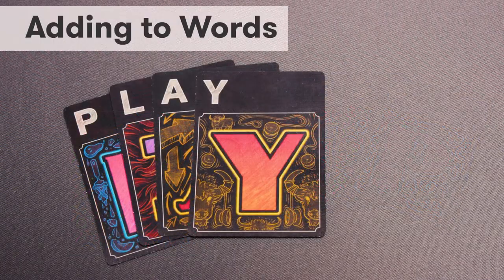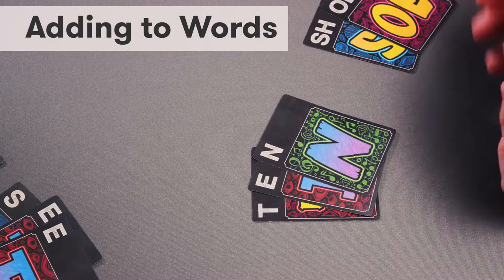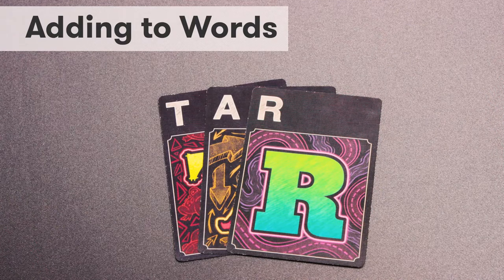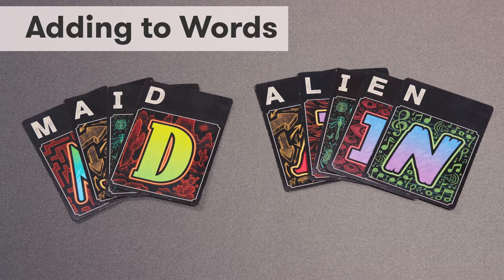Adding to Words: A player might be unable to create a new word, but has cards that can be used with other words already in the play area. This may be to add an S, E-D, I-N-G, or other letters to extend or change a word. A player may add on to as many words as they are able to in their turn. When adding to a word in the play area, players may add letter cards anywhere within that word — at the start, at the end, or in the middle of the word — as long as it is still a valid word. You're not limited to the number of letters or cards you can play.